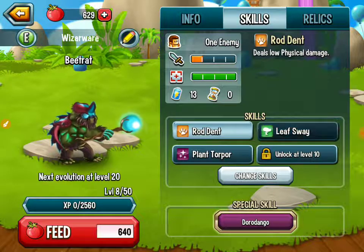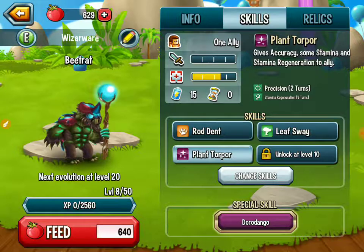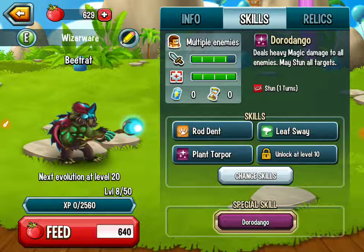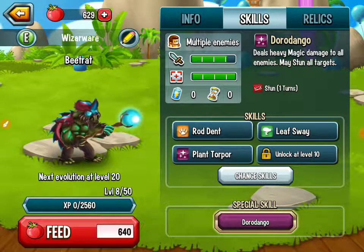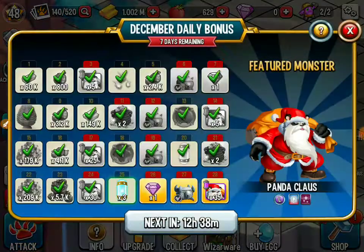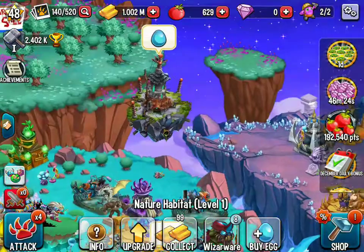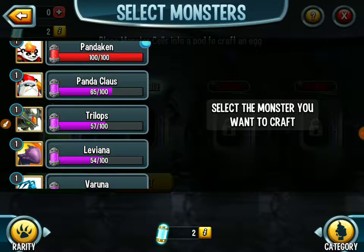We have Rod Jet, we have Leaf Sway, here is Plant Purple, and here is Doro Dango. Oh, it's an AOE stun - it's like a big ball that hits all those targets, makes them stand and lose their own turn. Yeah, I should have 65 cells of him.